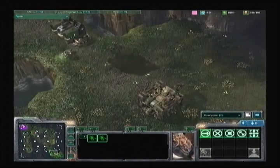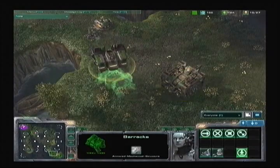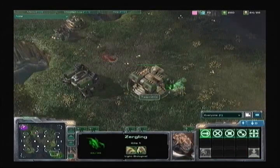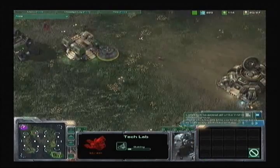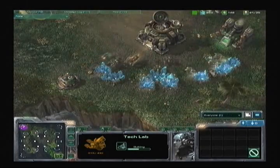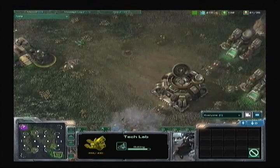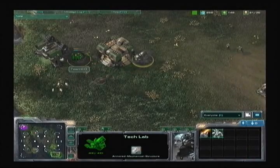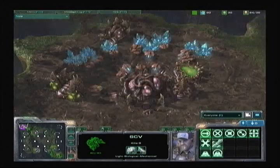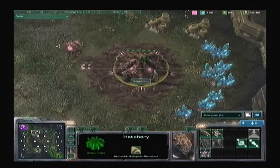Going back to LZ's base, we see him doing the exact same thing as last game on Desert Oasis — building that factory and moving the barracks right next to it. The factory is now done, but those two zerglings rush inside with the wall-off incomplete for LZ. Machine is going to be able to see exactly what LZ is doing — he sees the tech lab being attached to the factory and another tech lab on the barracks. So much information revealed for Machine, and the zergling escapes — still alive! You don't even need a messenger pigeon.